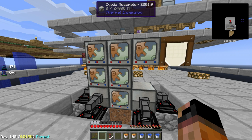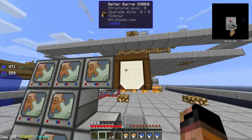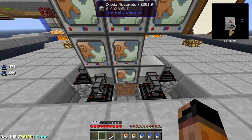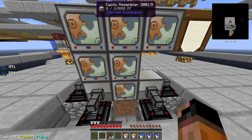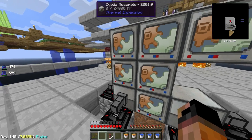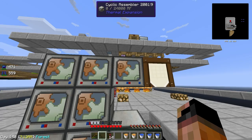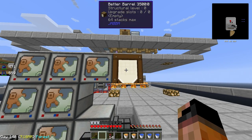Whoops! Apparently I misplaced one of my cyclic assemblers — it goes here, not here, and the Jabba barrel goes over here on the side. So the chain is: cobblestone goes to make Compressed, then Double Compressed, Triple, Quadruple, Quintuple, Sextuple, and finally Septuple Compressed Cobblestone — which is created by the last cyclic assembler and stored into the better barrel.